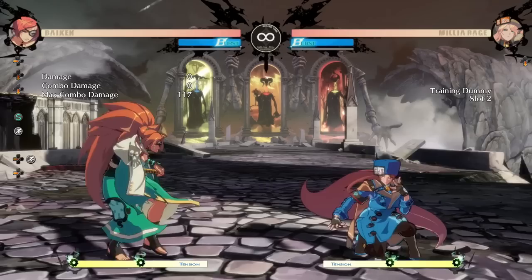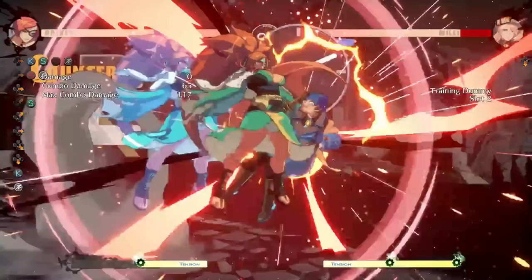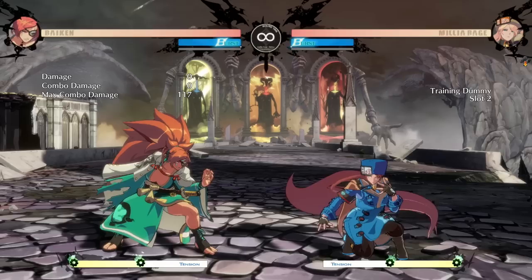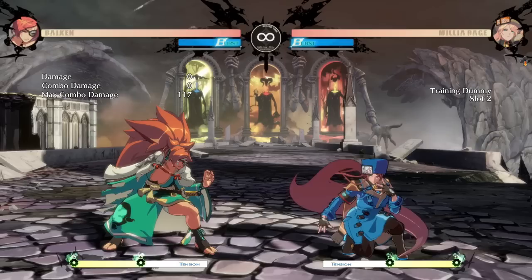For example, if I'm Biken and I run up and do far slash on somebody who's waiting for me, while this gives me offense, it's not ideal. Whereas if I ran up with something like 5K and had meter, this gives me access to a lot of options. What move does what depends on the character you're playing. You can even group characters into what they prefer to do.